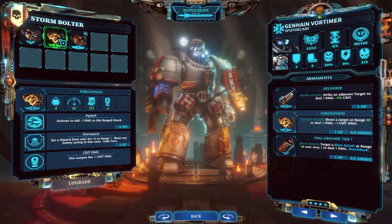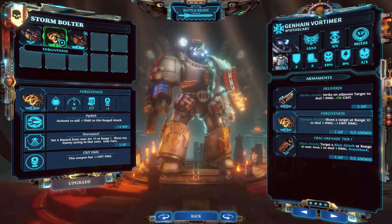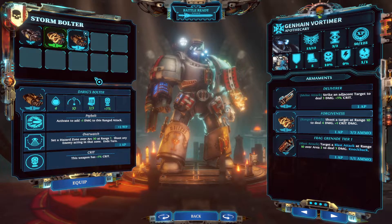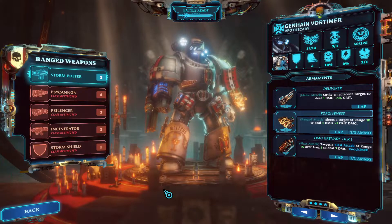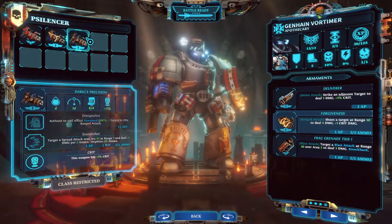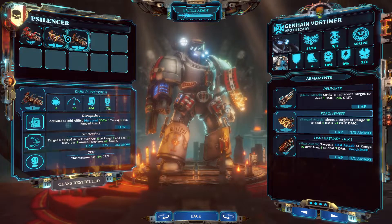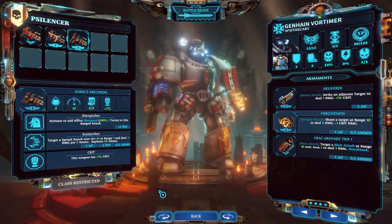For example, you basically got your basic weapon, and then from the patch you got another weapon that will either add 5% crit chance or 1% crit damage. And this is basically the case for all the weapons. For example, Psy Silencer — they all have the same stats. The skin is a little different, but you cannot really see it too much.